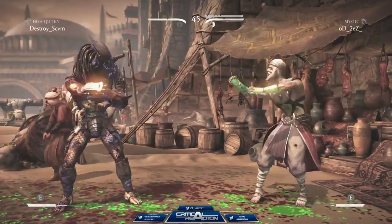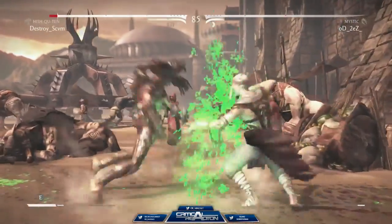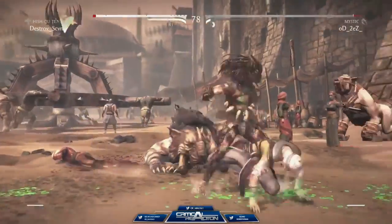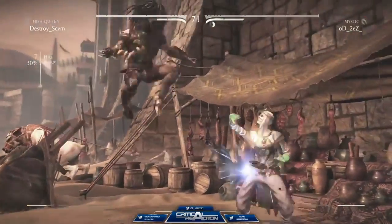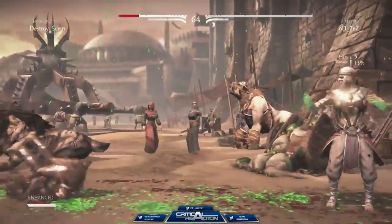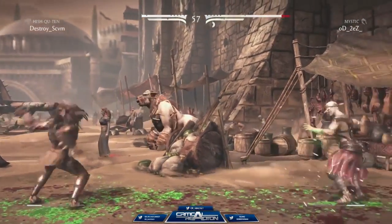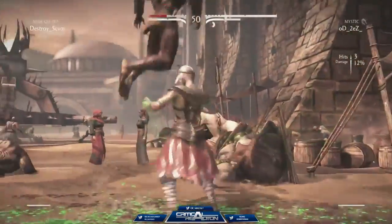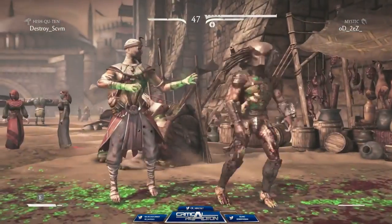Oh my gosh. Another lift, goes for some zoning, throws out the disc — meter burn. 30%, pushed into the corner, throws the disc. Here come the confusion mix-ups — he meter burns out of there. Catches him with the overhead, throws out the disc. Run-up grab again — really good. And wins with the grab! OD Too Easy takes it 3-1. Wow, very impressive.